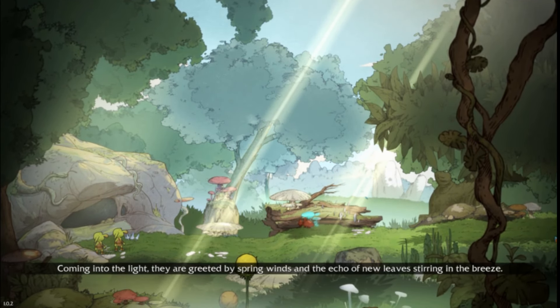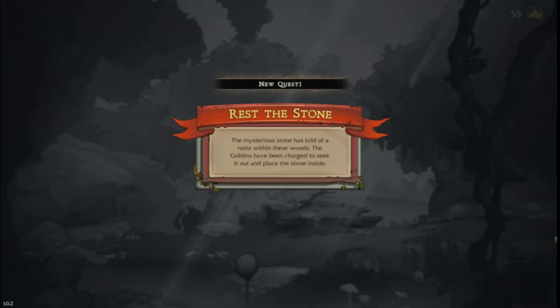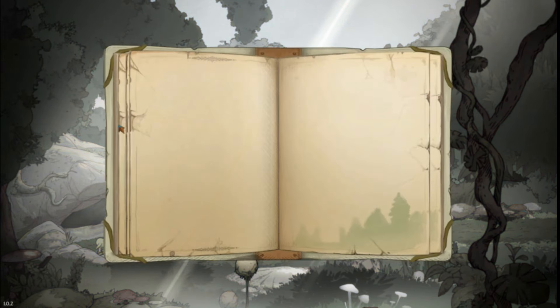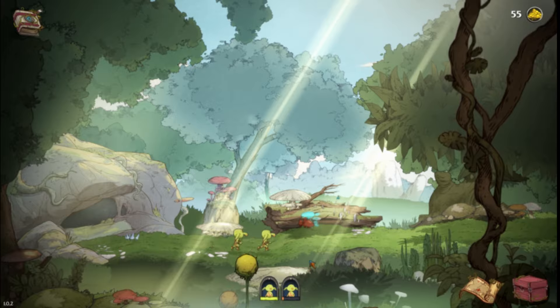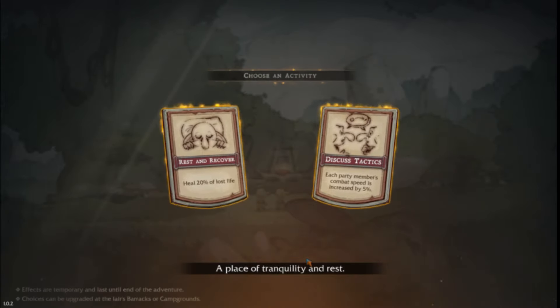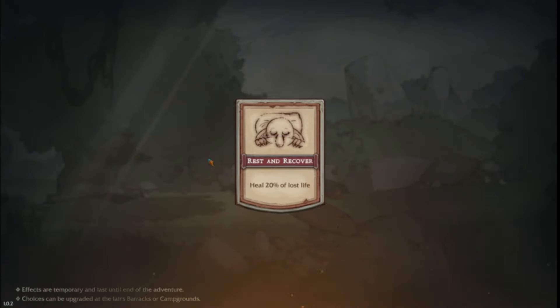Coming into the light, they are greeted by spring winds and the echo of new leaves stirring in the breeze. From the mysterious stone, told of a ruin in these woods, goblins have been charged to seek it out and place the stone inside. Oh, now I've got a little quest book — leave the woods, find the ancient ruins, rest the stone down. Look at all these rewards I could get! Resources — there seems to be some building aspects to this game. A place of tranquility and rest: heal 20% of lost health, each party member's combat speed increased by five.